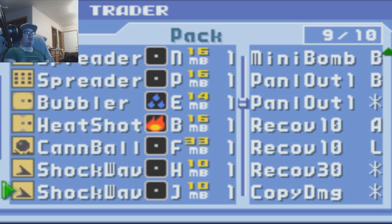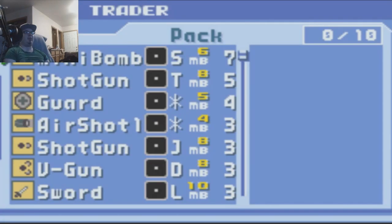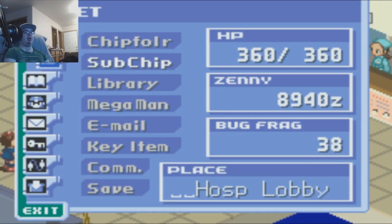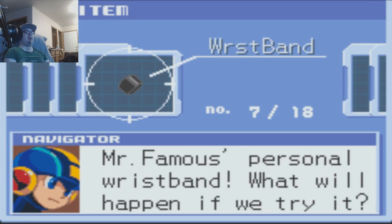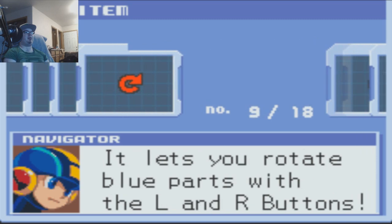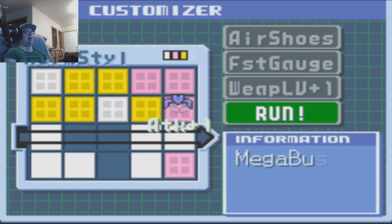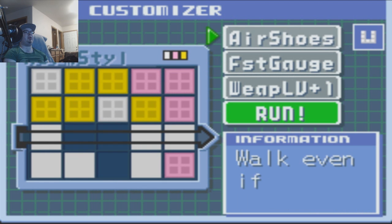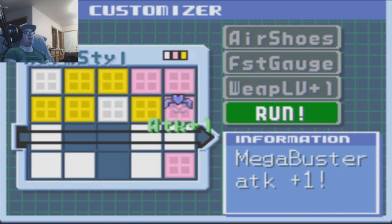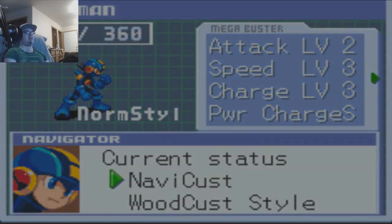I've actually done a little bit of grinding to get some extra chips. I also found a couple of codes online that I could use to get some things — some very nice things. I got a needle. We got Mr. Famous' Personal Wristband, and then we got the Spin White program. This means I can actually go into the Navi Customizer and spin these things. I also have a couple of other programs here. This one is just a tad too big — I can't fit it anywhere. There's probably another upgrade to the customizer coming soon.